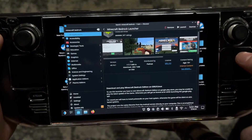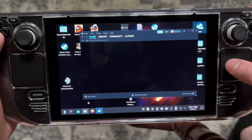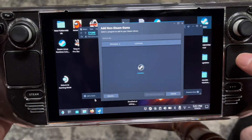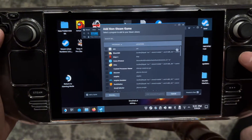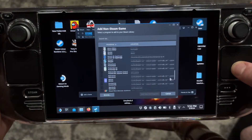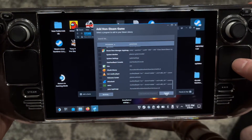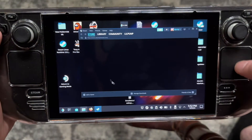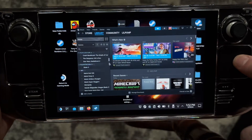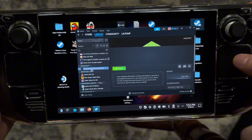Next, go into Steam, hit Add a Game, then Add a Non-Steam Game. Find Minecraft - it should be on the list - or Minecraft Bedrock Launcher. Click the checkmark next to it and it will show up in your library.